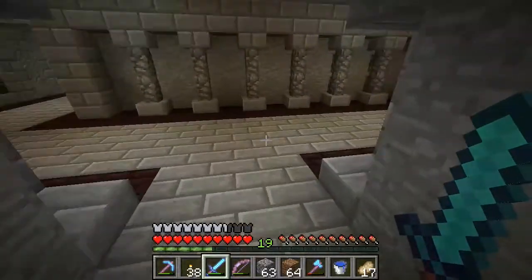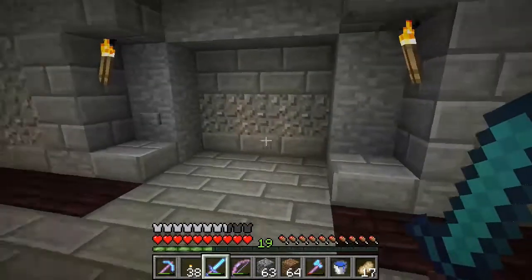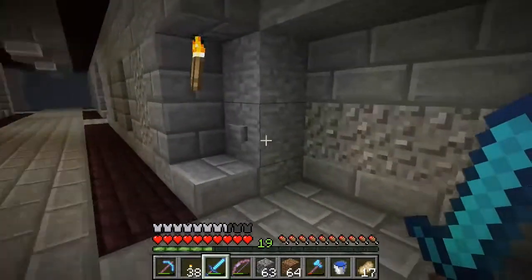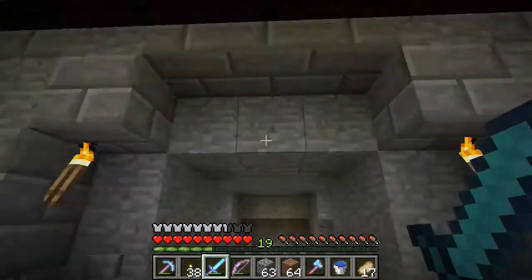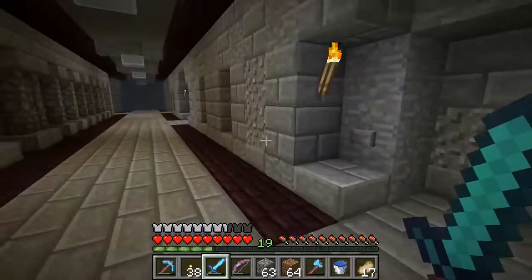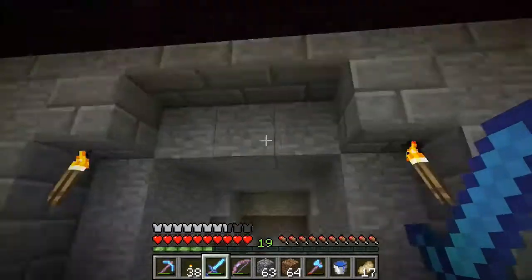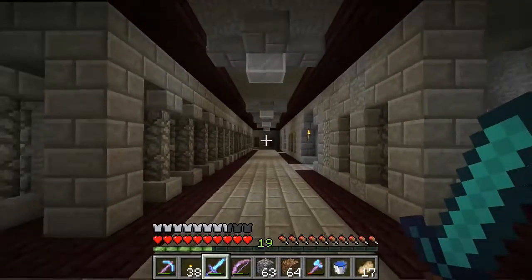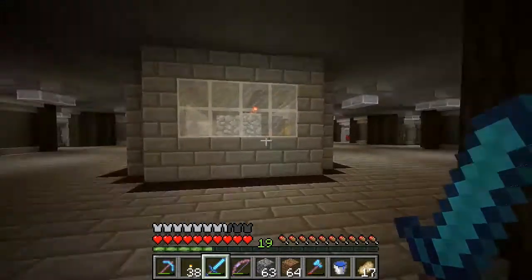That's basically the point of this — it's like restricted area access, just like a big strong door that closes and opens. You just have to press a button to get it to open and some machinery in the background opens it. I'm not going to record the redstone work — I don't really like messing around with redstone — so I'll do that in my own time. But that's the basic idea, and that's my corridor.